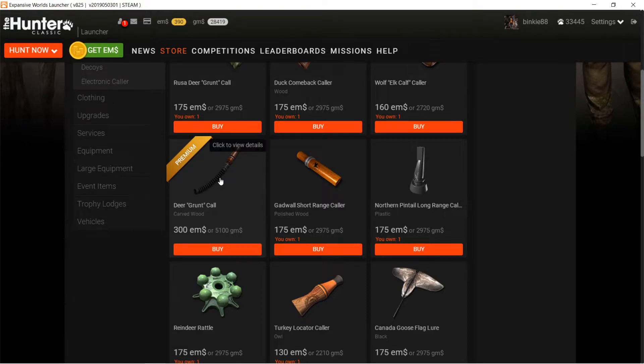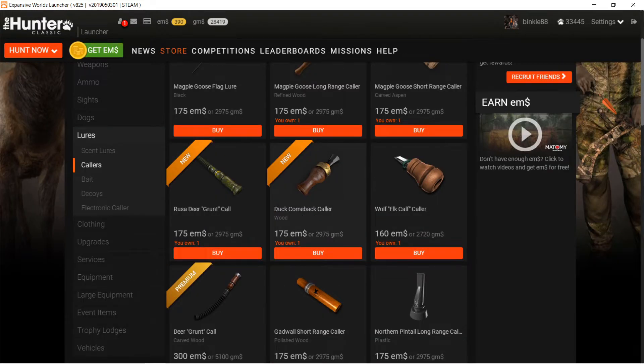The carved wood caller is just a fancy version of the two deer callers at the bottom - the deer grunt and the deer bleed. It's more expensive, it looks more fancy, it sounds absolutely ridiculous, and it has the same effect as the two on the bottom. So I wouldn't buy that if I were you.